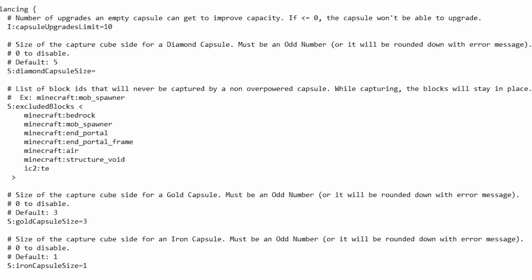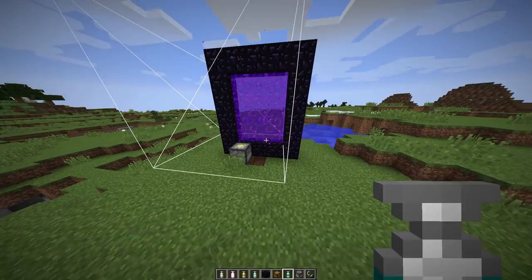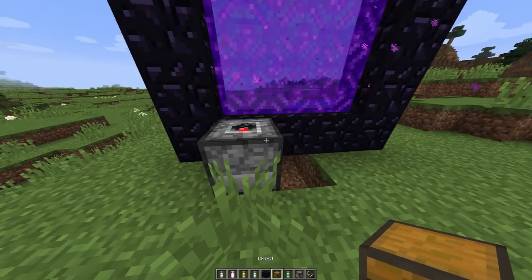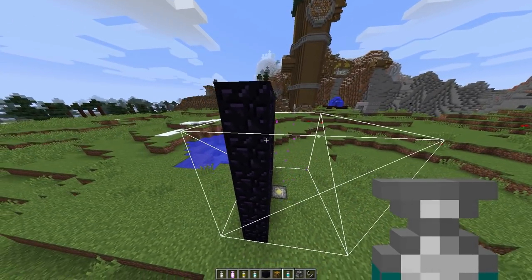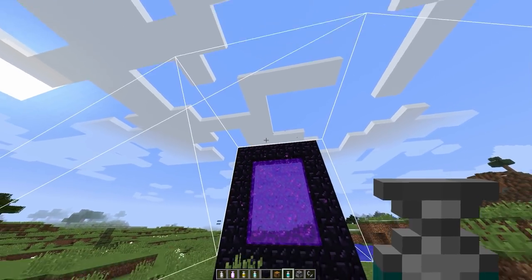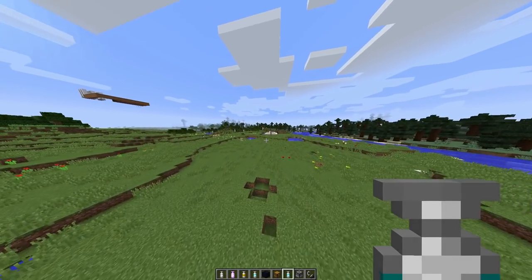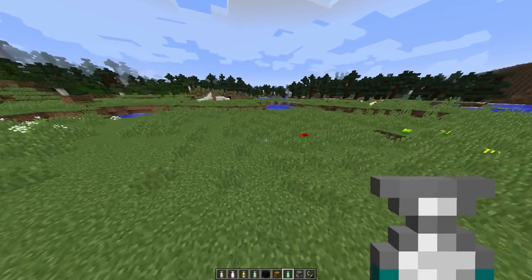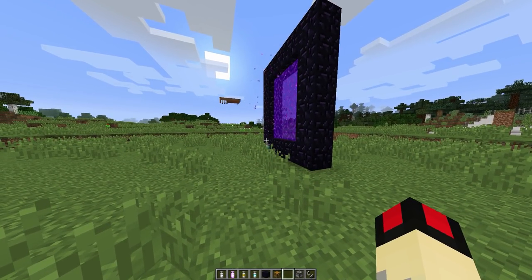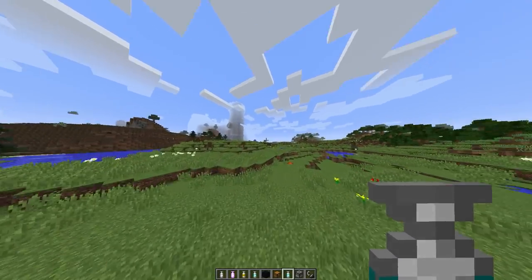It must be an odd number - so nine by nine. I set up the nether portal and I'm gonna throw the diamond capsule at it. Please do it. Oh my god! It works! And guess what - you can take it back with you. This is the best, this is actually one of the greatest things ever. So the mod maker - congratulations for making probably one of the most innovative mods and greatest homages to Dragon Ball in history.